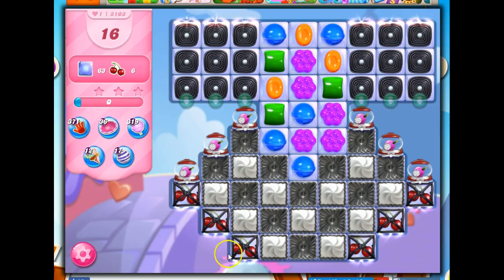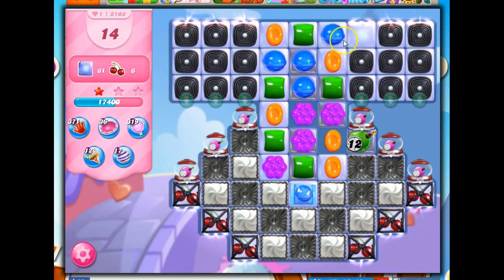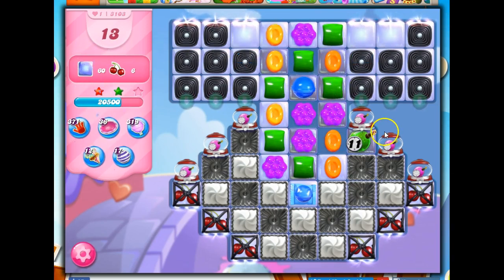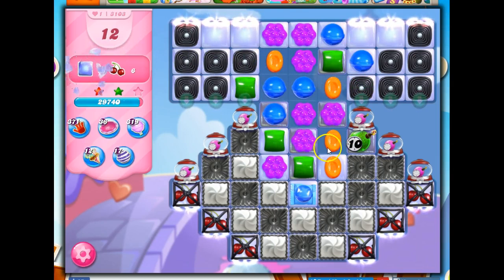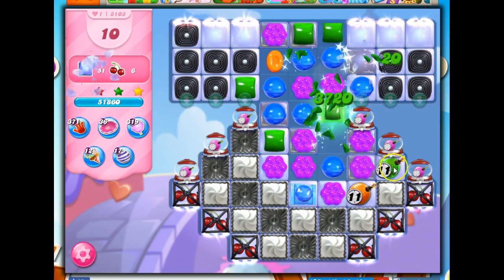I've got to get these ingredients collected and all of the jelly removed — 63 jelly and 6 ingredients in 16 moves. I've got frosting, licorice locks, licorice twirls, and ticking time bombs on the board. But when they do this huge reduction of moves, those ticking time bombs become less important. The beauty of this board is that I only have four colors, so I should be able to create some specials fairly easily once I clear out the board.